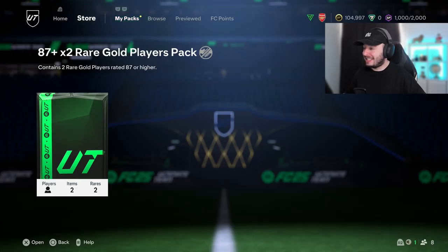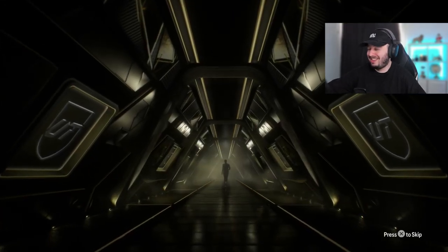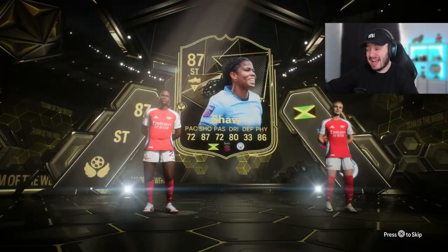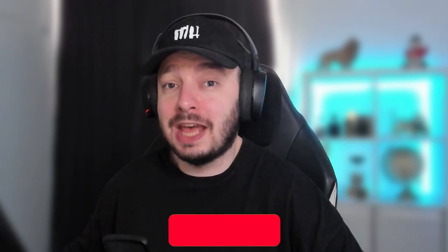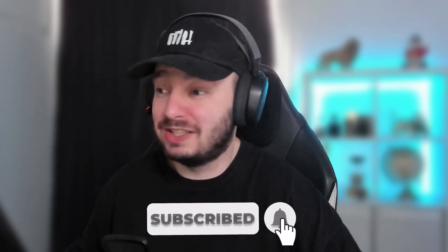We're gonna end on the 87 times two — potentially the biggest pack here. Give me a Thunderstruck icon or something. I should have been more specific: give me at least a special card that is not an inform. I should have known — Mead and Shaw. We actually didn't pack something too great besides the hero, besides Zay Roberto. No real Thunderstruck players. There are still a lot of SBCs I can make, but I'm gonna save them for next episode when I also play champs.